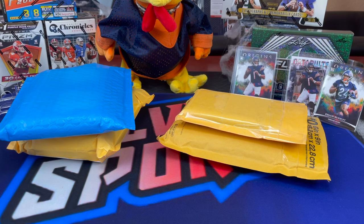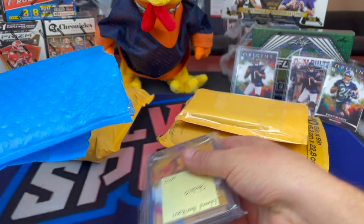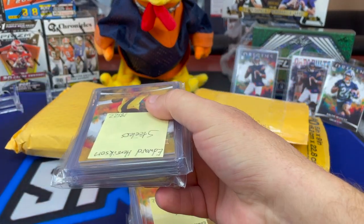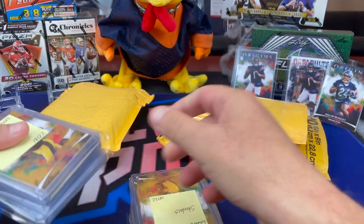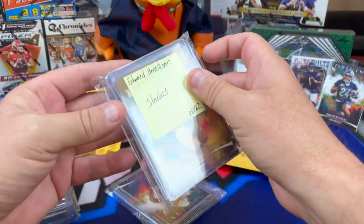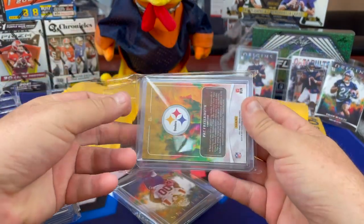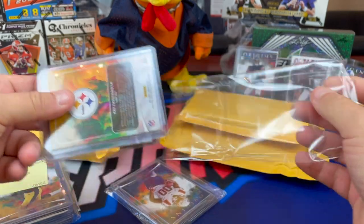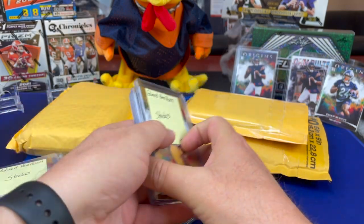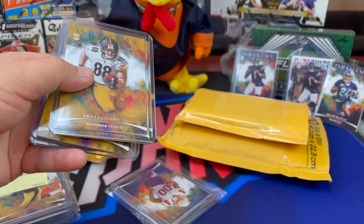I got the Vikings in that Donruss break — it didn't fare much better. Now, this one here was the Leighton break that I've been holding for a while. I did two random teams for the Origins blaster boxes. They only had it for like one week — I didn't see any more on Leighton. So I got the Steelers, and I got the Patriots.